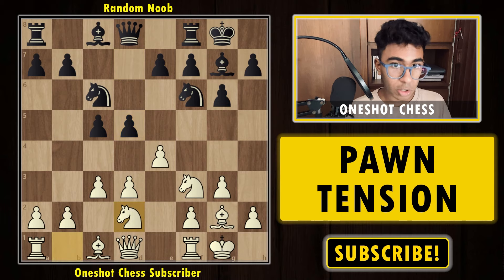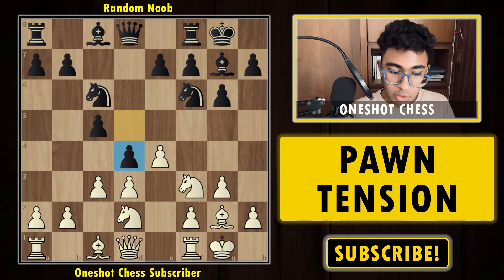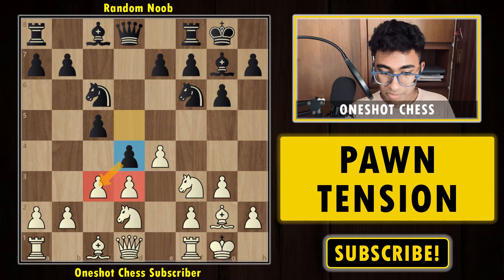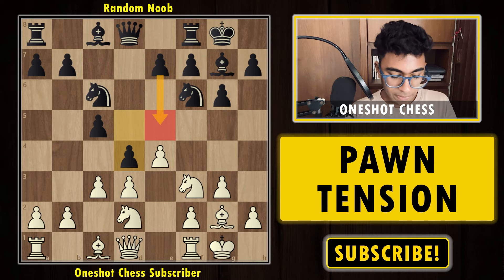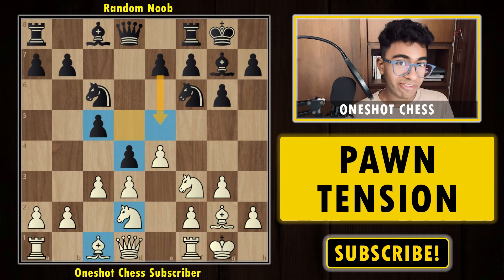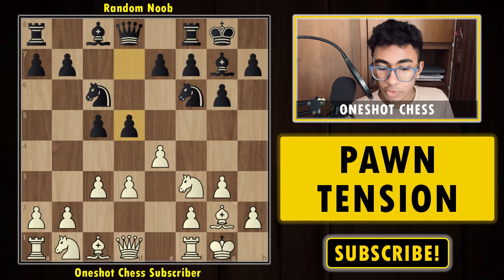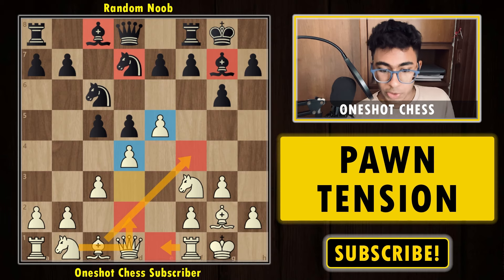If you simply develop your knight instead, black has the very strong move d4, giving black too much space in the center. The idea could be to capture the pawn on c3, then the pawn on d3, or even play e5 for more space. Black is already very comfortable while white has very little space for piece development. So the good idea is to go for e5 followed by d4.